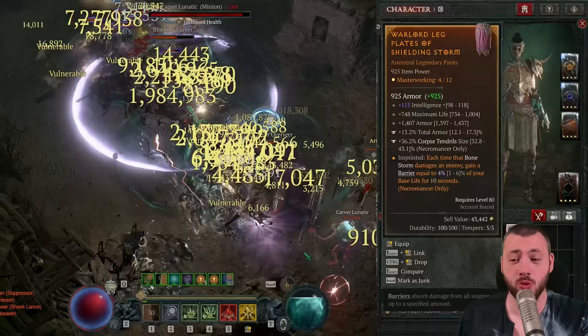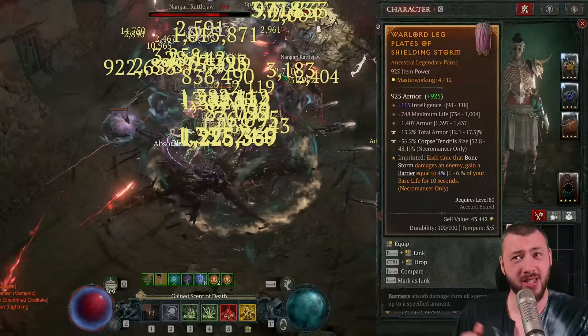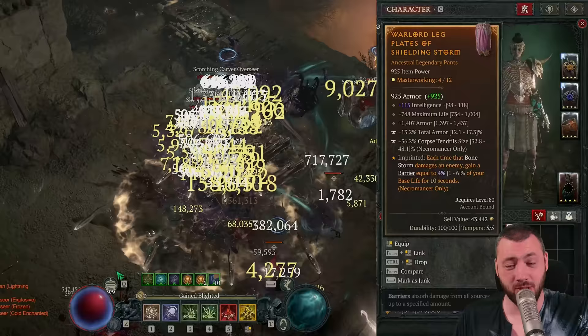On the pants, we're still running Bonestorm to continuously keep the barrier up to not die — though this isn't working as well as it did in Season 3 because you're just taking too much damage. Usually you'd rely on Bonestorm to keep you completely healthy at any time, but if opponents are shredding 30,000 barrier with a single hit and killing you with the second, it can be complicated to stay alive even with 30,000 barrier.